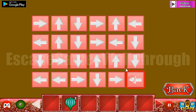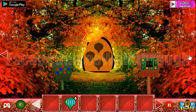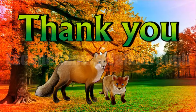Okay, so we now have all four onion fruits and we can open the last passage to find the fox cub. If this video helped you, put likes, subscribe, write comments, and bye!